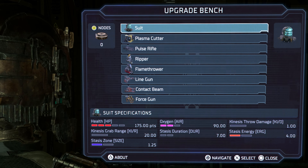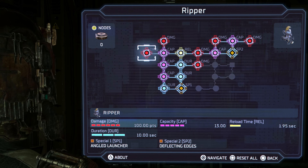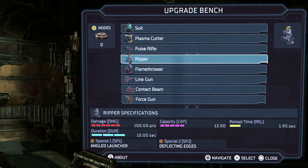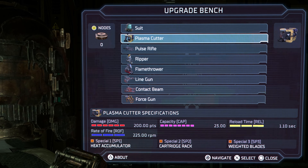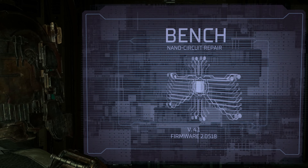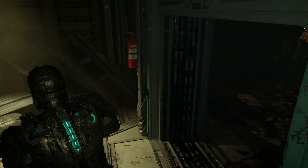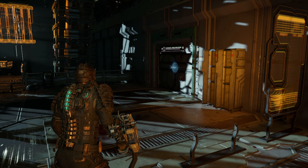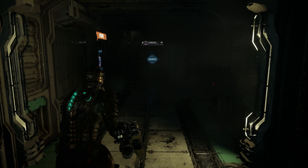I'll do the suit after, and then let me see — line gun is complete to the best of its upgrade tree. Plasma cutter is just maxed out completely. The ripper and the suit — so I could probably do the pulse rifle and the suit first. Unless I buy the schematics from the store. You can really feel the power behind each weapon as you upgrade it.